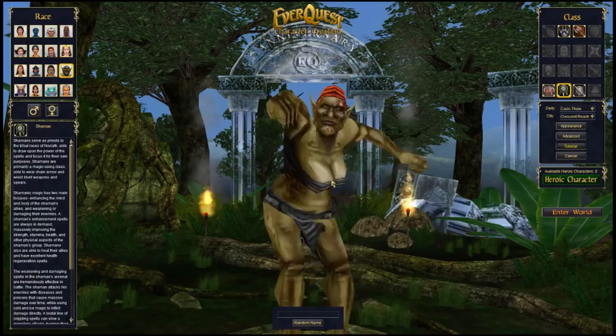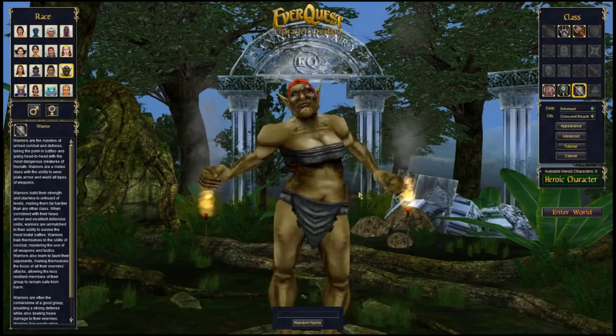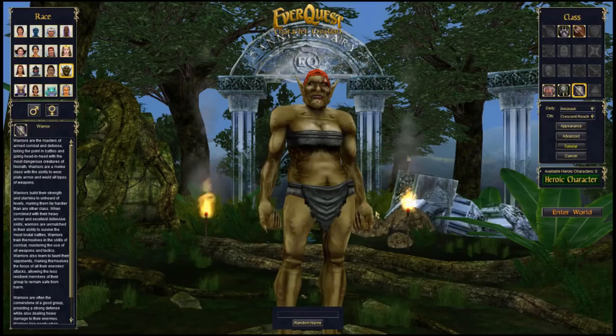Warrior: me strong, me stand in front line, me get hit. Their main job is to take a beating — okay damage, but if a warrior is doing their job well, no one else in the game is going to get hit other than them. So if you like getting hit, that's the way to go.